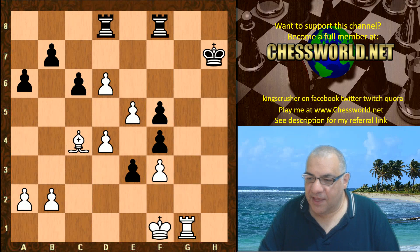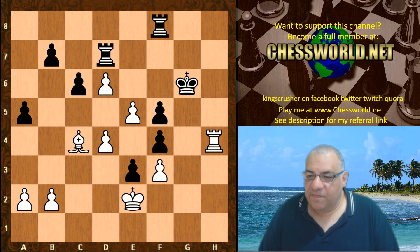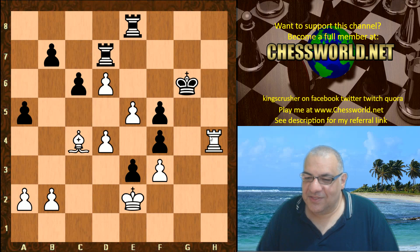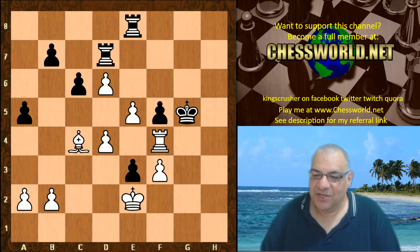Now Bishop c4, a5, King e2, Rook d7, check, and Rook h4 — with the threat of taking. Or is it? No, it's not here — this would be very silly. It's not taken; if taking then King g5, and Black has a big advantage after munching the rook.